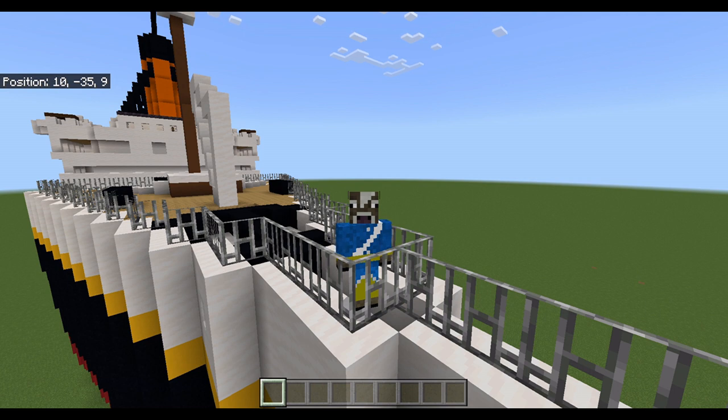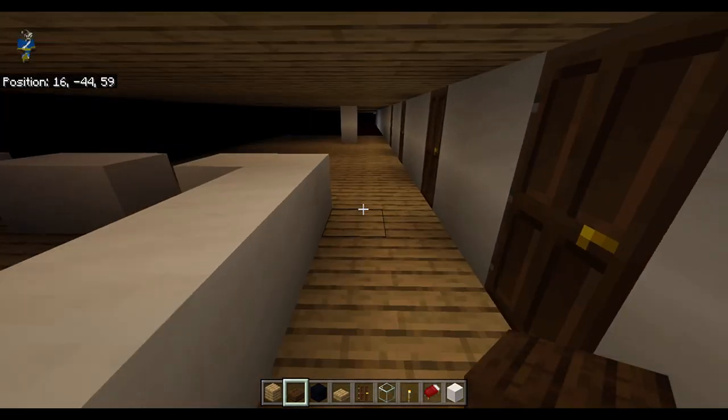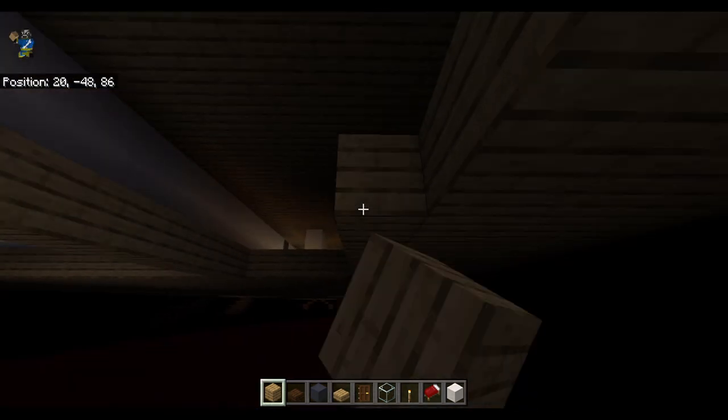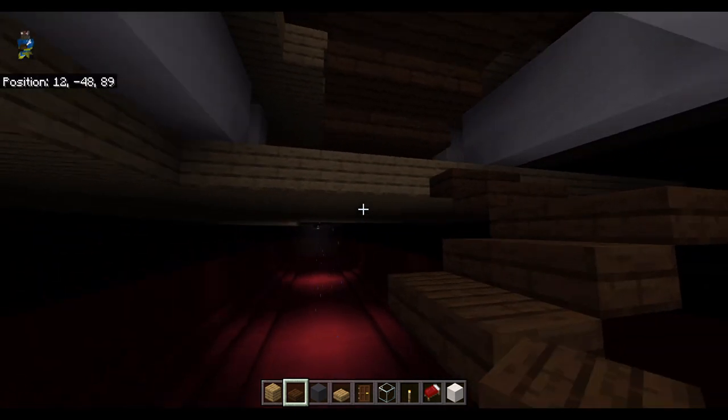The bow section of the E-deck was hard because they didn't think about trying to make it make any sense — it's just weird. Eventually I succeeded. I started on Scotland Road while making the bow part, then I extended the second inner funnel and made some more deck.